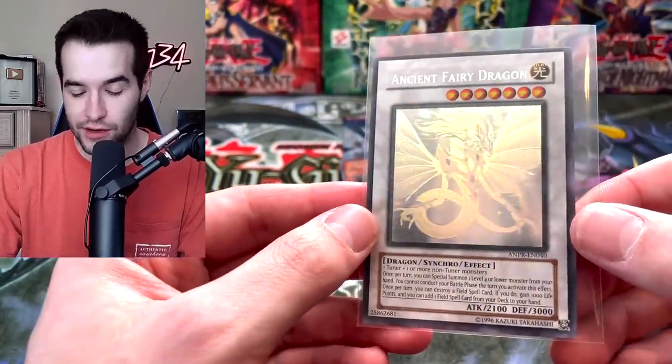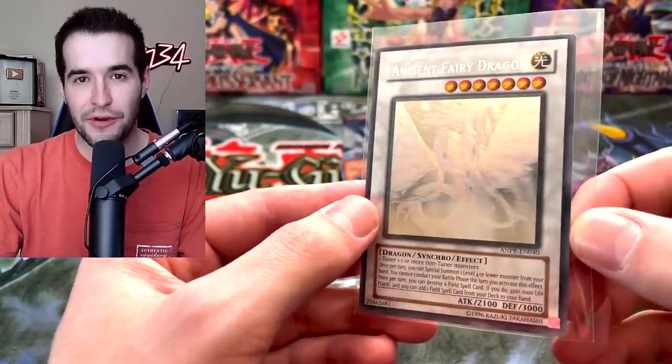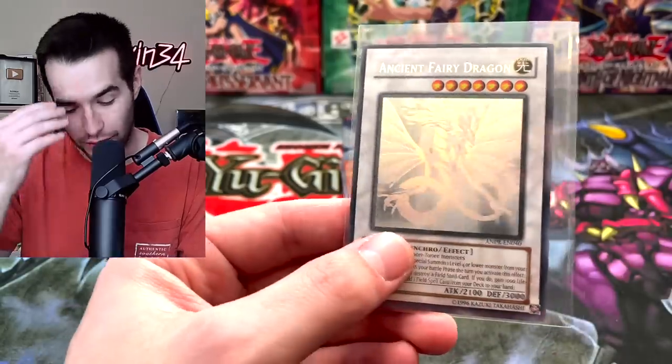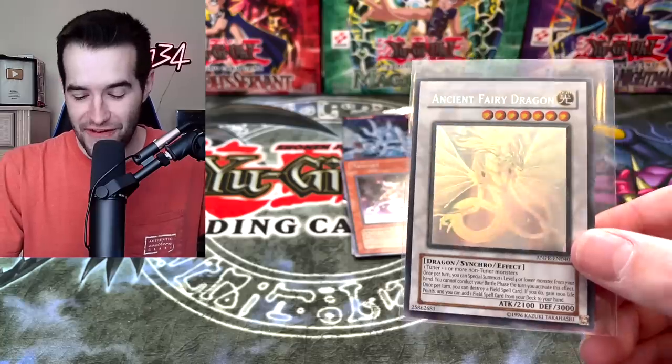Hey, at least it's supporting a good cause. This is the time — go donate if you guys want to support the pancreatic cancer research. Oh my goodness. Ghost Rare. Ancient Fairy — yeah, we got to post this ASAP. We finally got one of these 5Ds Ghost Rares. I've been searching for one of these for years at this point. And we finally got one.